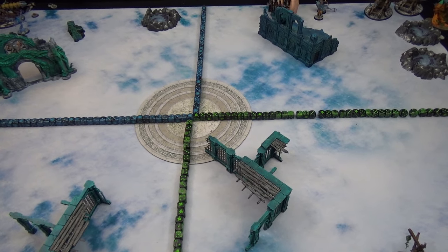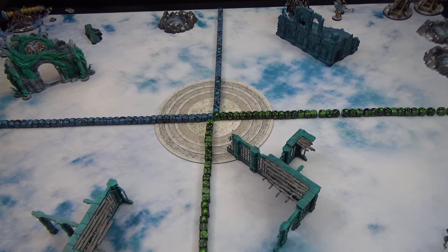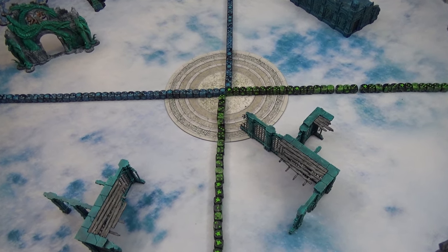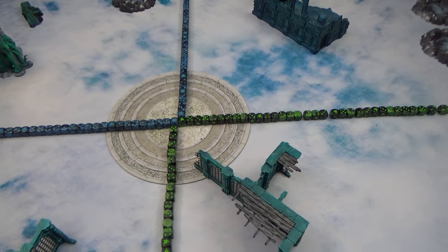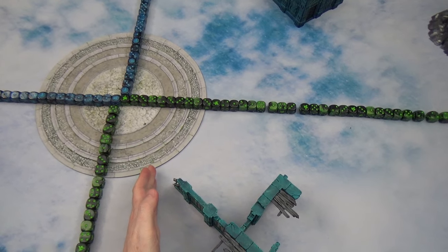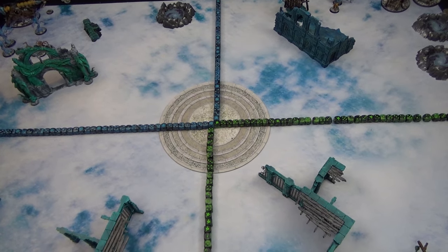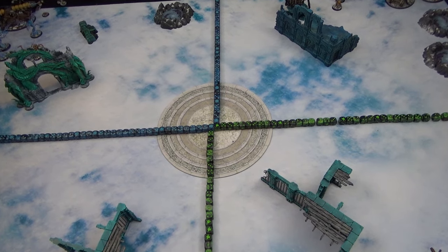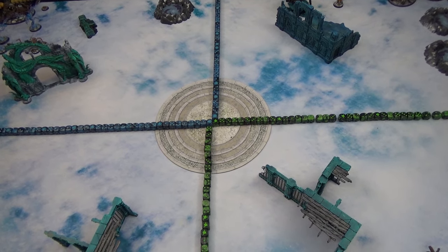What you'll notice first is we've changed up the deployment zone to one of the many different types of battle scenarios where you have one quarter of the table, your opponent has another quarter, and the other two are neutral. This isn't any one specific battle plan — there are a lot of them that are just corners like this. It's nine inches back from the center. The reason we set up deployment zones like this is to talk about a weakness gnaw holes have in general. If you play against Skaven you can exploit this, or if you play Skaven you really want to be aware of it.